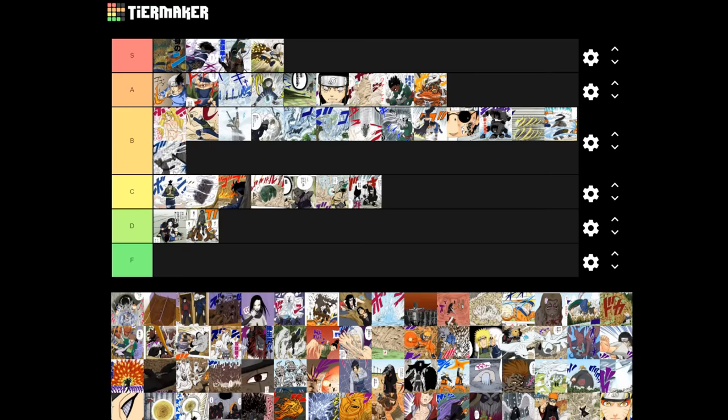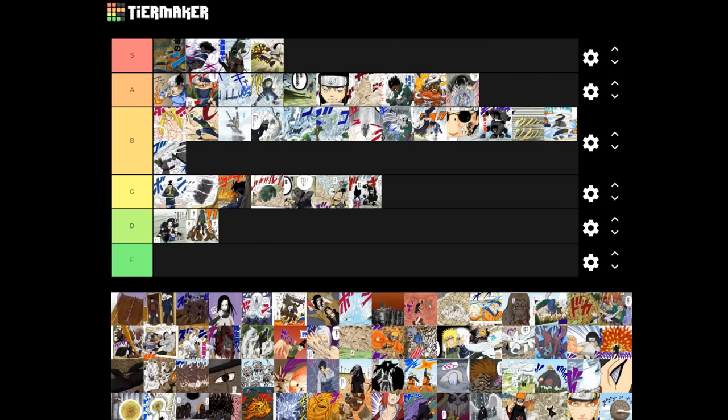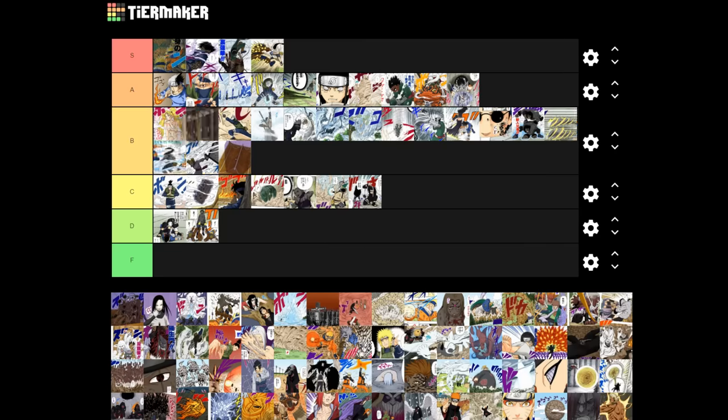Chidori is another A — I know it's essentially the same thing as Lightning Blade. As far as the series is concerned they're slightly different, and I'd feel weird including one and not the other since distinctions are made between them, but they're both in A tier. Four Crimson Rays Formation goes in B. Edo Tensei goes into S tier — especially the first time we see Orochimaru use it. It makes him feel so powerful and deadly, and the jutsu feels inherently evil. The first person we see use it is Orochimaru, and it fits him so well — we just see him revive the first two Hokage from the dead to fight Hiruzen.